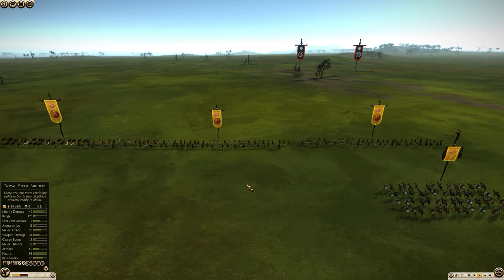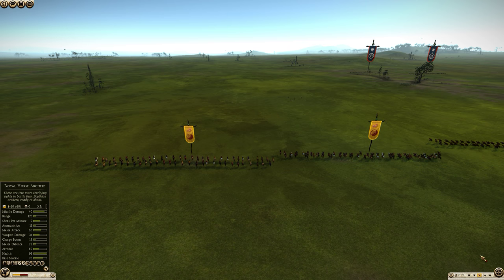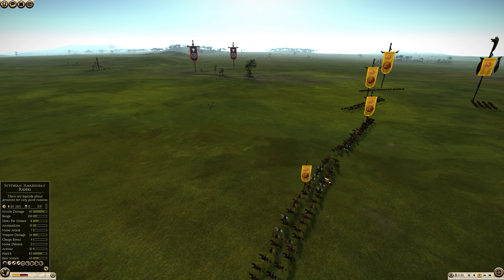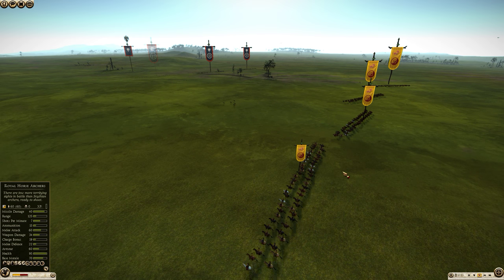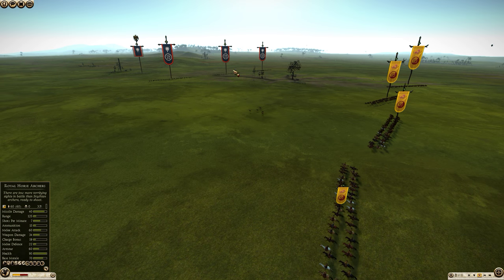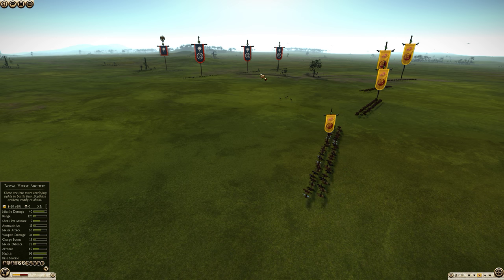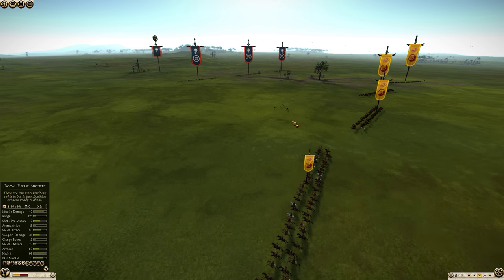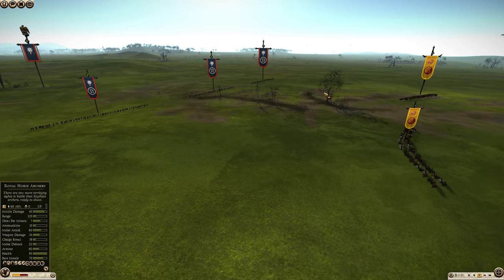One of the abilities that is rarely used in Total War: Rome 2 is the Cantabrian Circle. The Cantabrian Circle is an ability that some javelin cavalry and some horse skirmishers have that allows them to run in a circle, which is going to allow them to fire continually on an enemy and also make them harder to hit because there are fewer units in range of the enemy unit at all times.